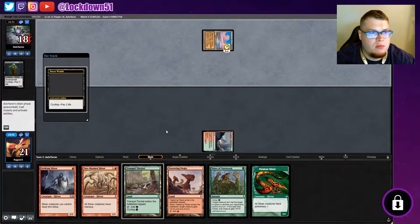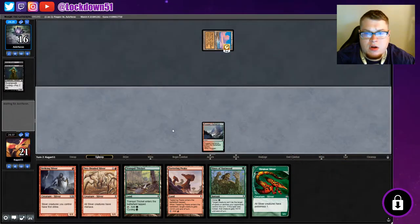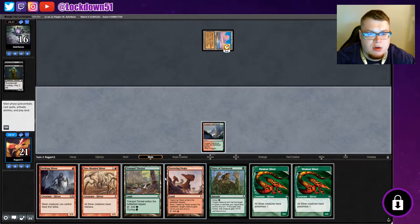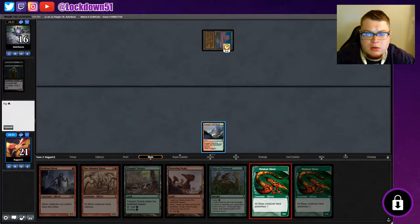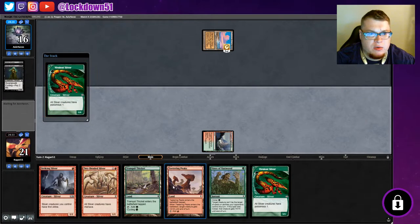We'll be able to get some good life here, cycling away a bunch of stuff. They're gonna regret that as soon as they see we're on slivers. We got double Virulent too, that's gnarly. I actually think we're just gonna play the Tranquil Thicket tapped — we can set up for a really mean turn next time.